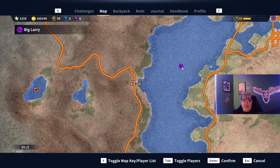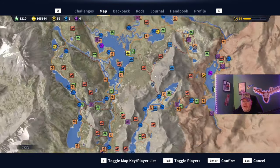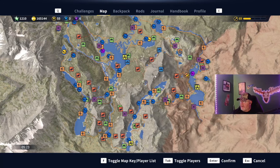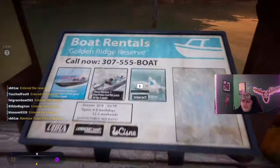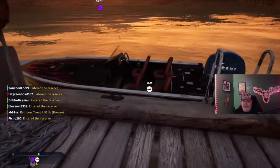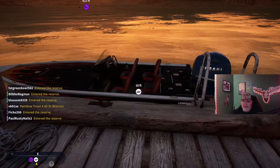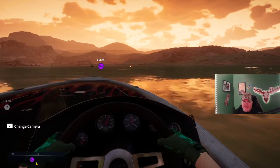You can find Big Larry right here — we are on the Eaten Sheep. I'll zoom out of the map so you can see, making sure my face cam isn't blocking anything. It's over on the right-hand side of the map at Eaten Sheep. Fast travel there, summon a boat, and get on over there.